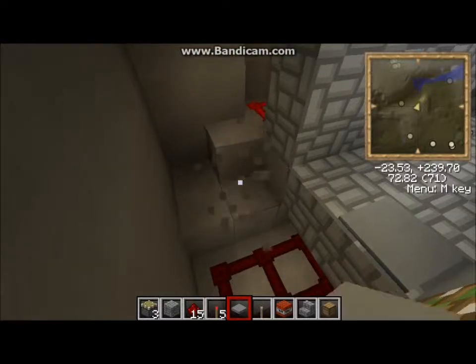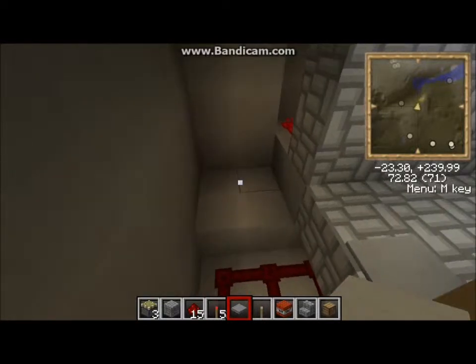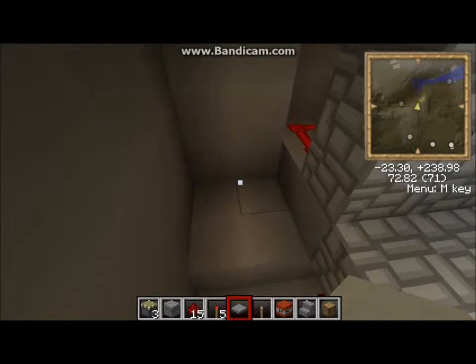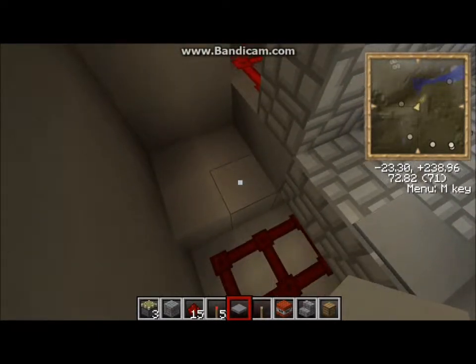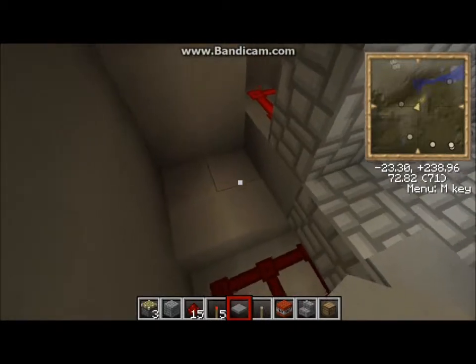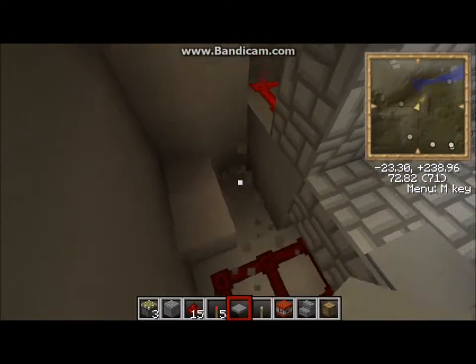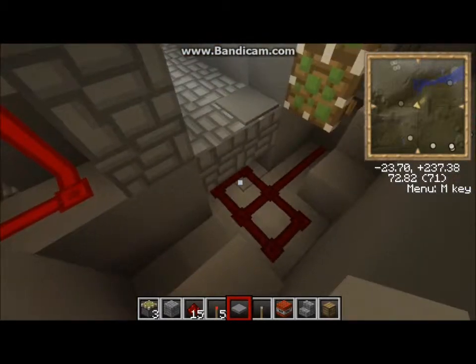I'm in Minecraft 1.4.6 and I know there's updates that have changed redstone. Hopefully the elevator will still work. If it doesn't, I don't know what the heck I'm going to do. Maybe make some retractable stairs or something, if I can figure that out. I don't know, I'm figuring this stuff out as I go. We'll see.